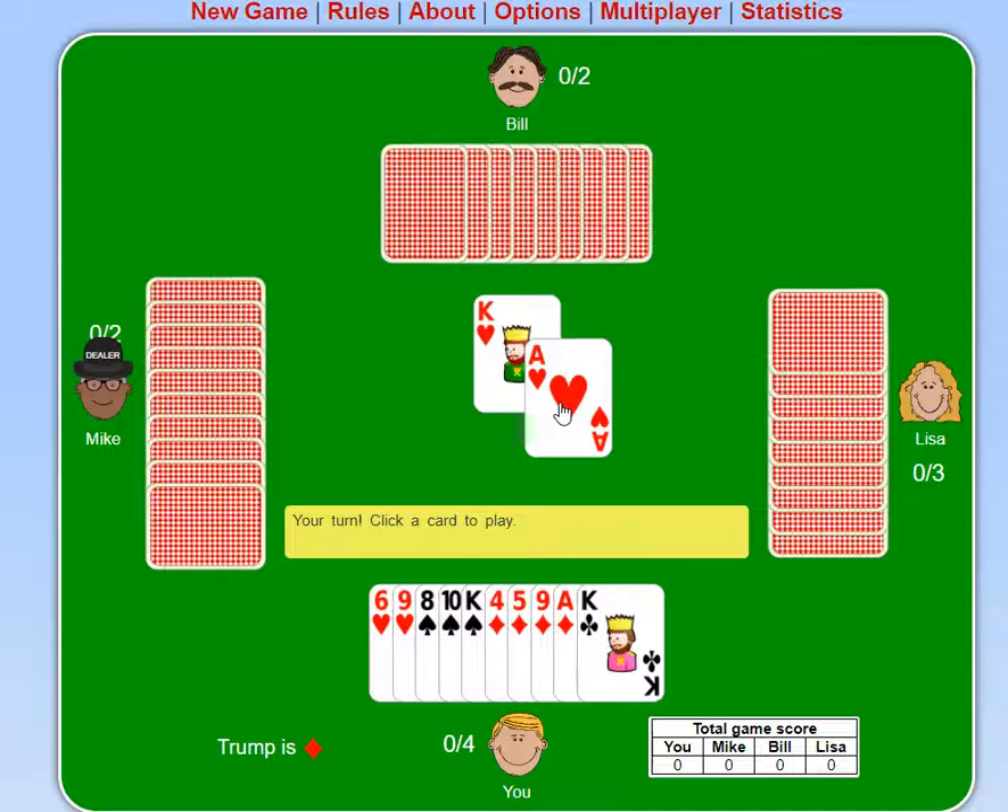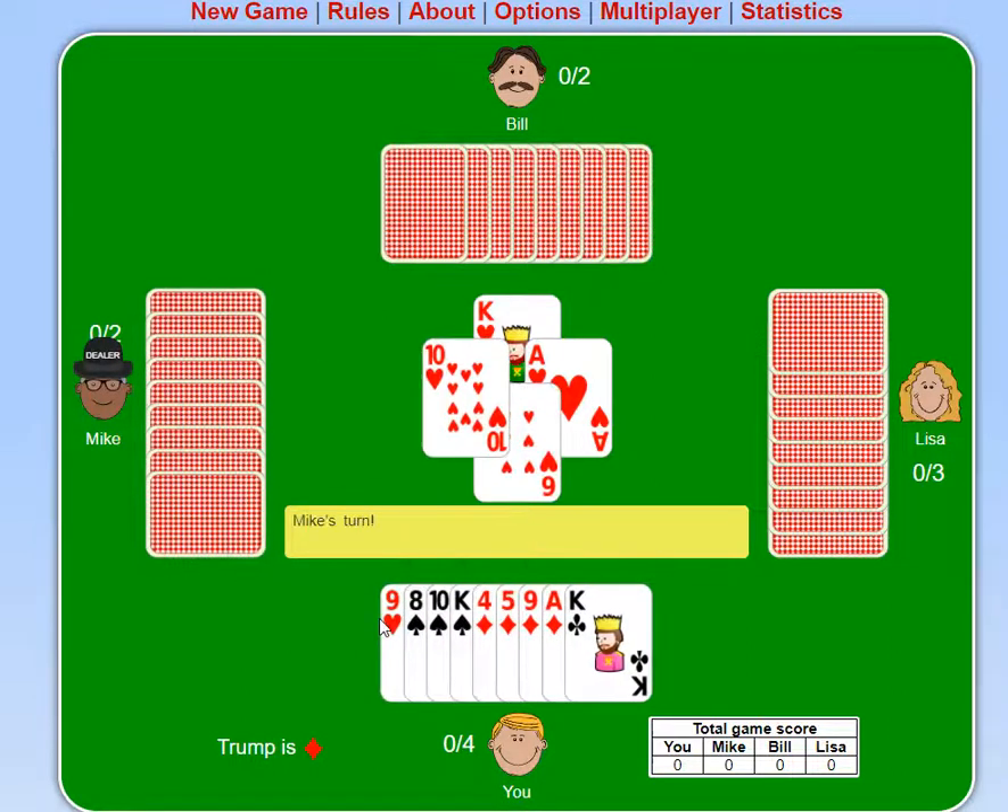The person on the left of the dealer starts. That's Bill, my personal least favorite person in the world. So Bill led hearts, so I have to follow hearts if I have them. And I do — I'll just get rid of the 6 of hearts.